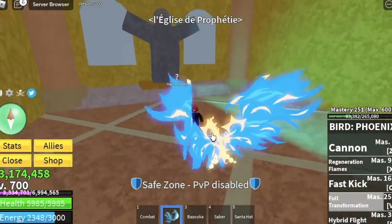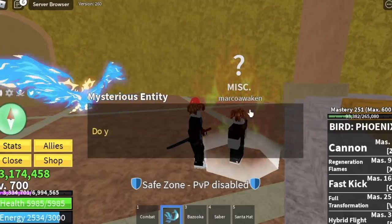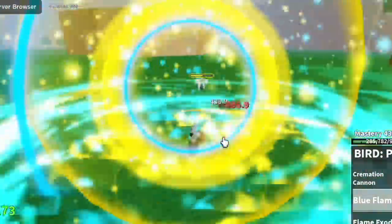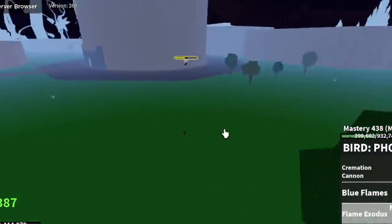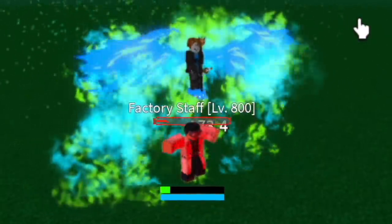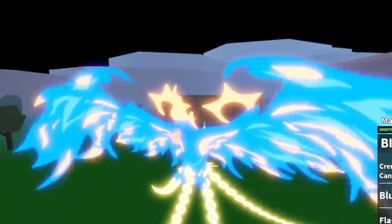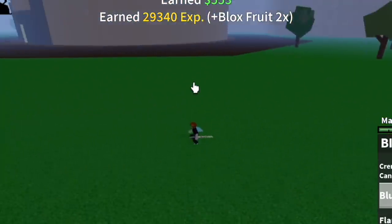We're gonna showcase all the awakened skills using a friend account. First, the awakened Z skill: the Cremation Cannon — the damage is really higher now. The X skill: Blue Flames — you can heal and damage the enemy and your friends. Next the C skill: Flame Exodus — if the enemy is near you can do multiple damages. Next: Swift Flight — the flames can damage your enemy, really cool. Next skill: Blazing Plumage, the transformation — this is better than the King Legacy phoenix. Finally there's a left click: boom, a dash and damage.